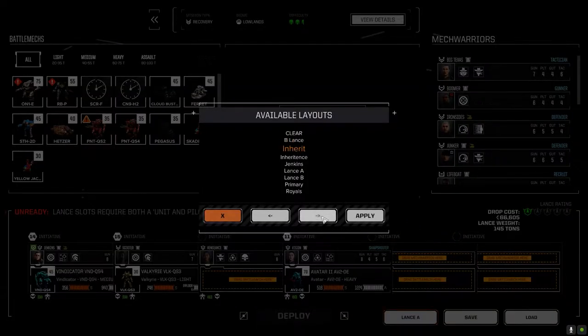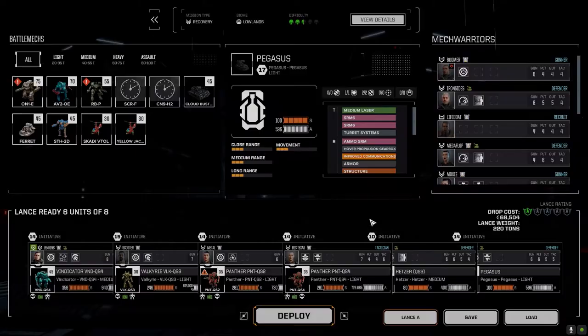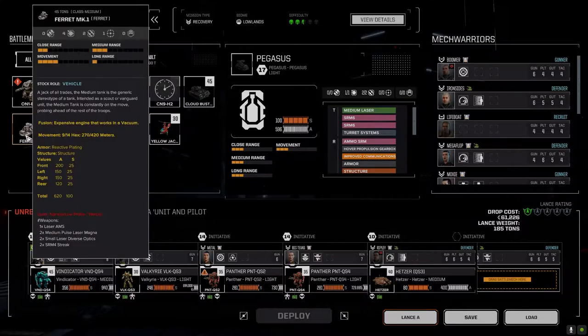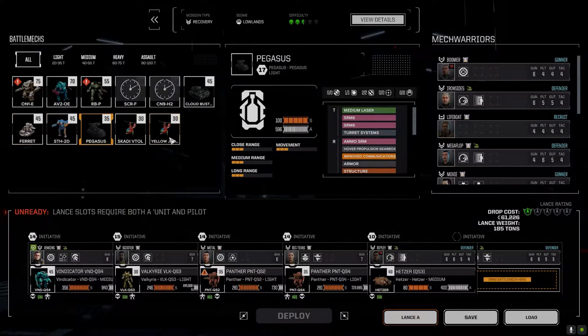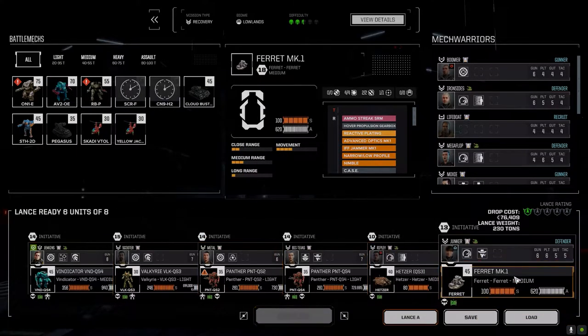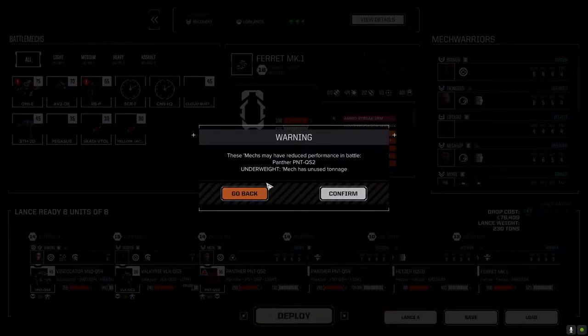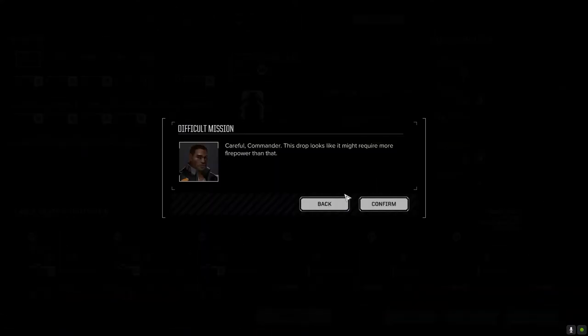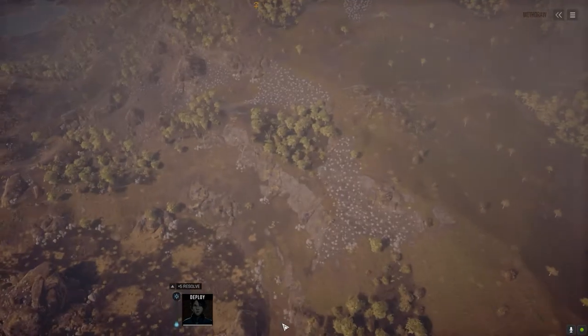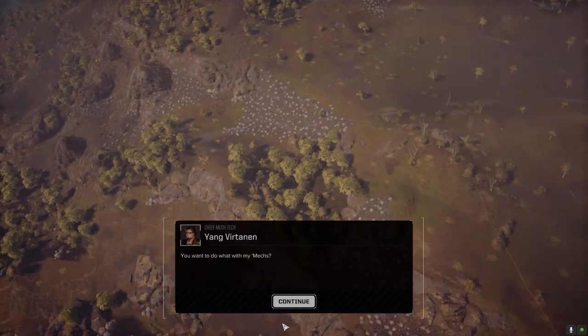We're going to go with Jenkins group, and I think we're going to swap out the Pegasus for the Ferret — or we could try the Yellow Jacket with the plasma cannon. It is a recovery mission though, so we'll be pushing on the enemy. I'd rather go with the Ferret because it can get in and out if we have to. So we'll go that route and deploy here.